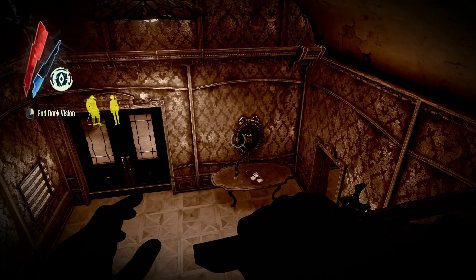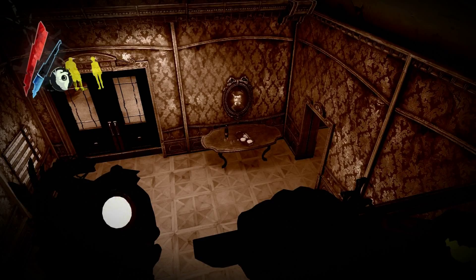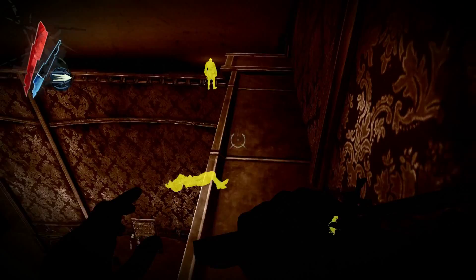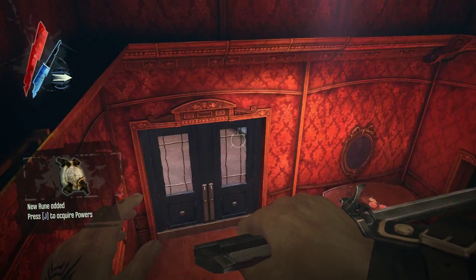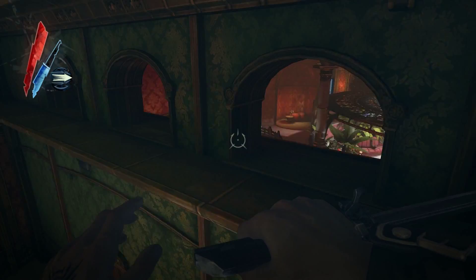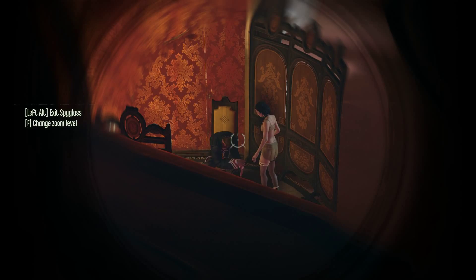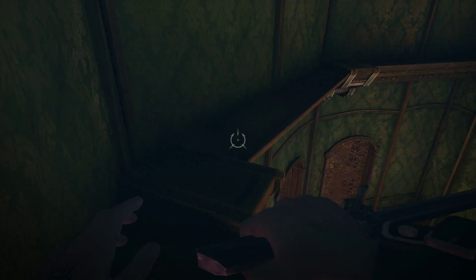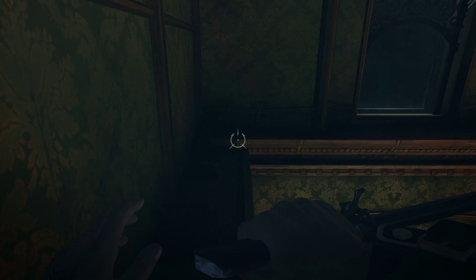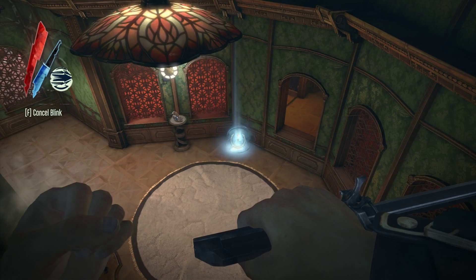And that is a rune. I think staying up here is the way to go. There's a drunken guard. There's something valuable here — I saw it blinking, a statue of sorts. There is no door to this area apart from that one. I should be safe here.